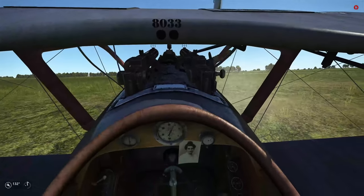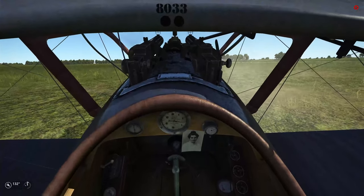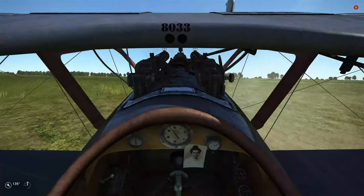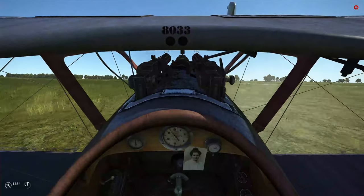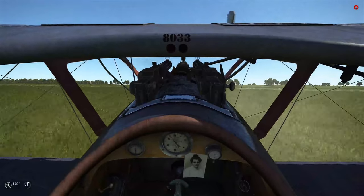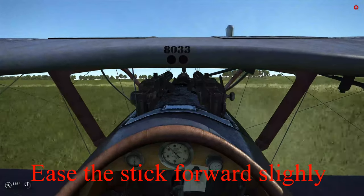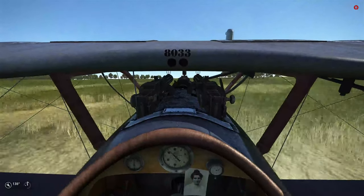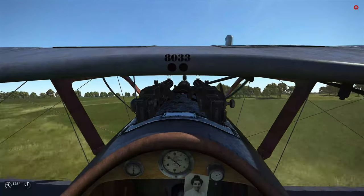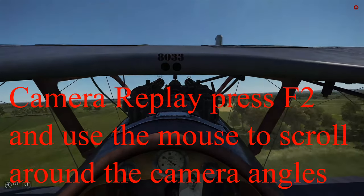Now the takeoff sequence. We're going to keep it straight by using the rudder as we add power — as we add power, I'm going to add a little right rudder. As we go a little faster, you feel it start to get light. Then tip forward on the nose just slightly until you can see just over the nose, hold it up slightly, and we're airborne. There's no gear to worry about, no flaps, nothing else.